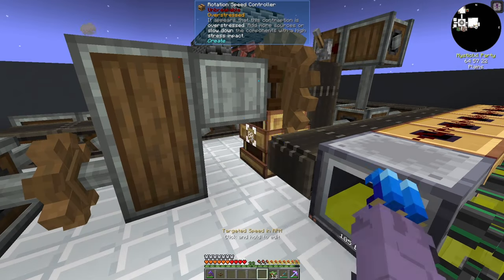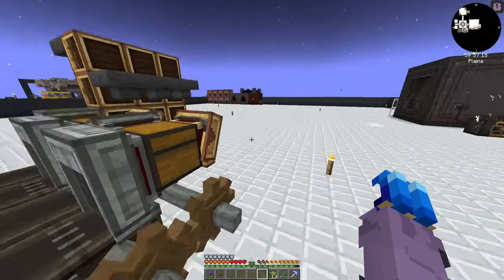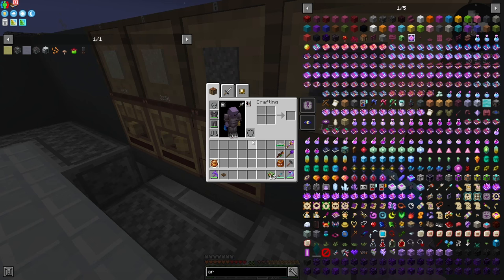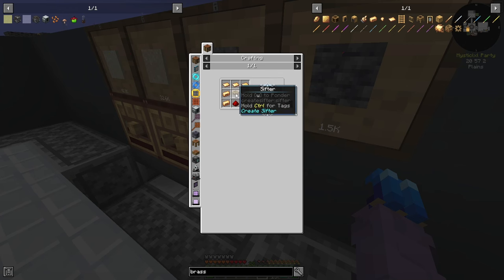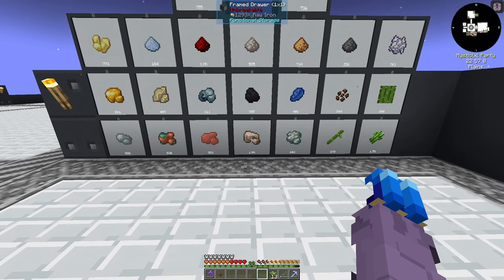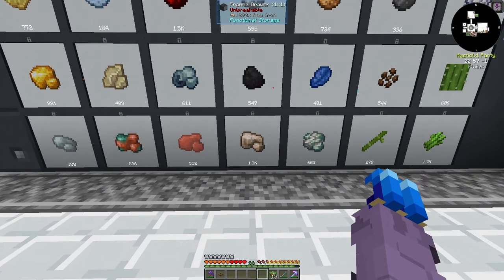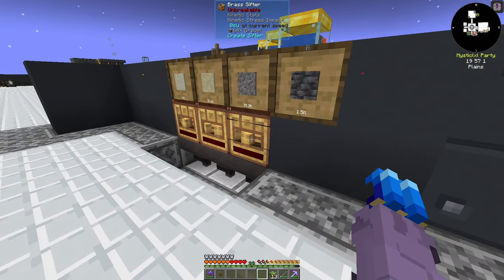We'll do 128 RPM and turn that guy off. I've also had to turn off my sifters because I upgraded them all to brass sifters, which is actually pretty easy to do — you just surround your sifter with brass redstone and brass sheets. These guys are much better; I haven't been on very long today and I already have 1,300 iron. These brass sifters produce a lot of resources really fast.